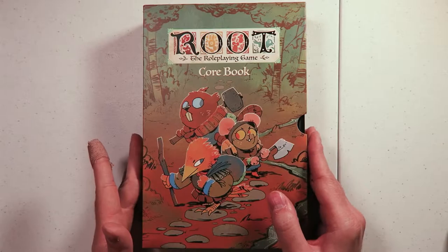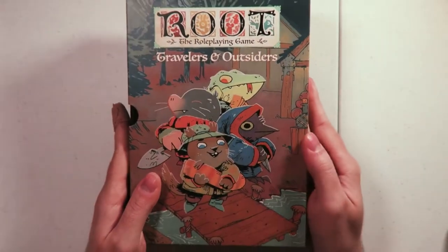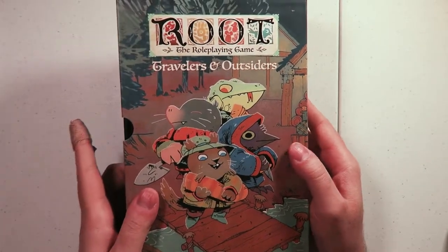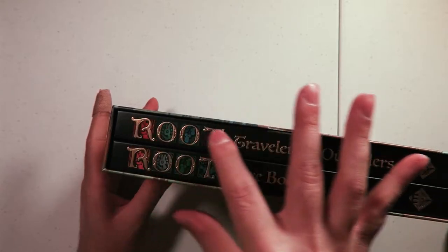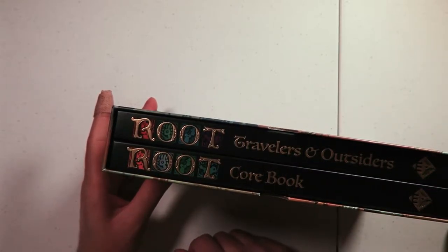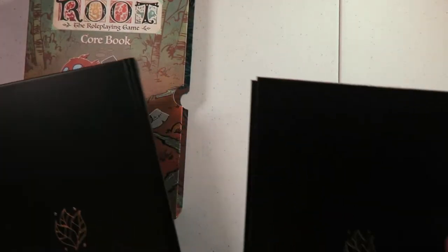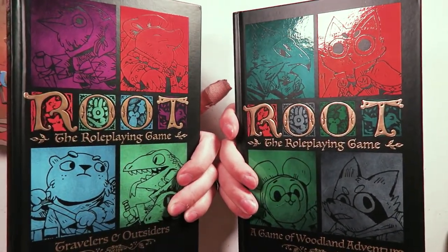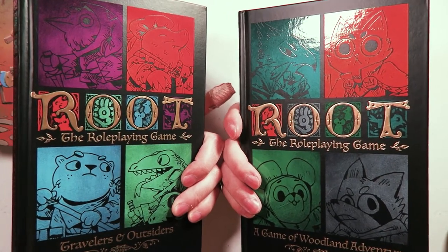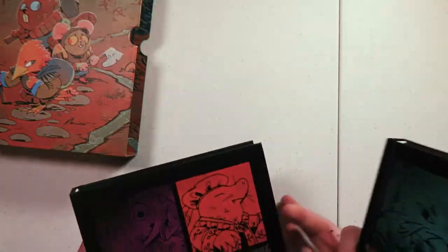This is the core book side, because I have the deluxe edition, and the Travelers and Outsiders on the other side. As always, Kyle's art is gorgeous. We have this lovely embossed spine on it with different colors for the different books. Let's pull them out here so they don't get hurt. Yeah, we have two quite plain on the back and some lovely illustrations on the inside — this might end up actually being my thumbnail because that is gorgeous.